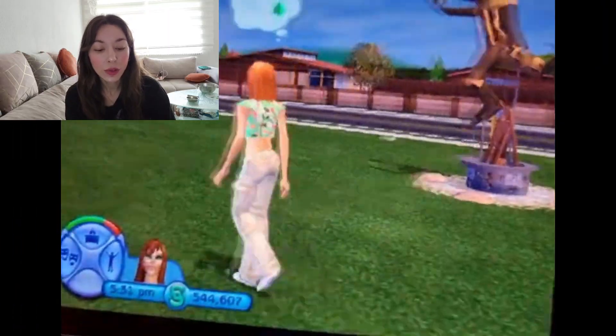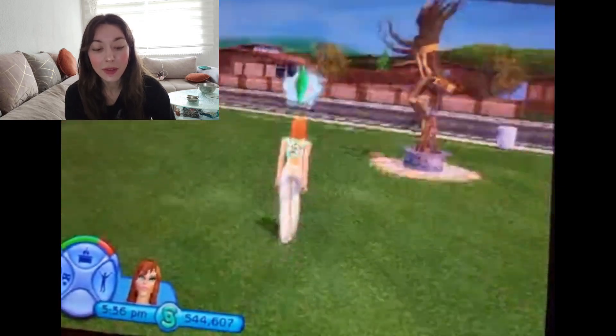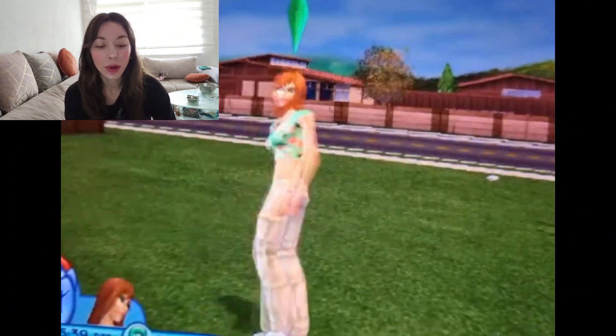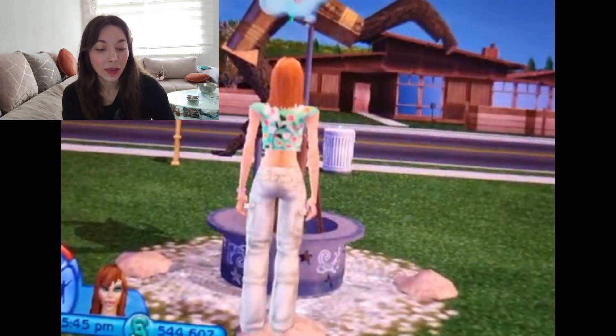In Sims 2 you have full control over your Sim's body because you can literally steer them from a third-person perspective — you can make them run, walk, turn in circles, whatever. And whenever you wish to interact with something you actually have to walk up to the item and then you can interact.